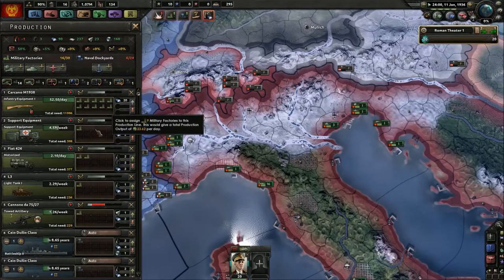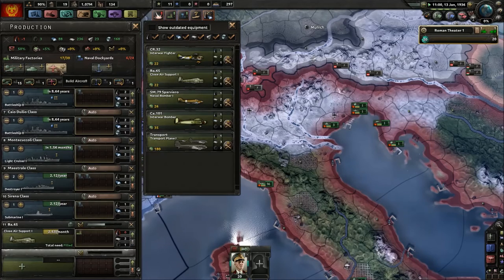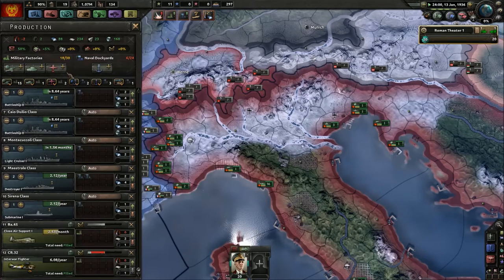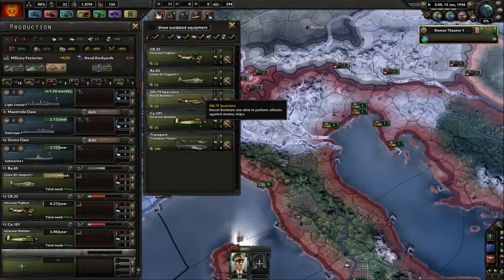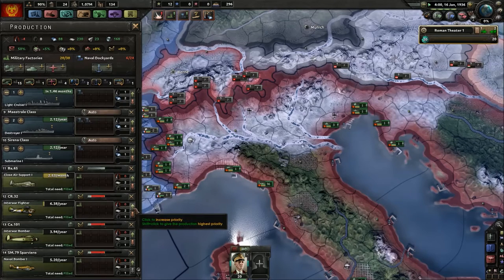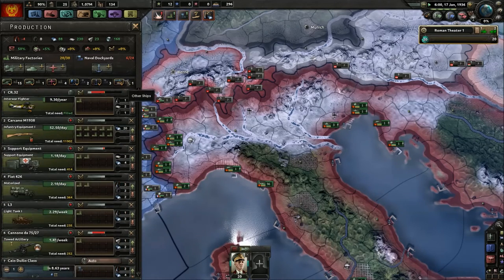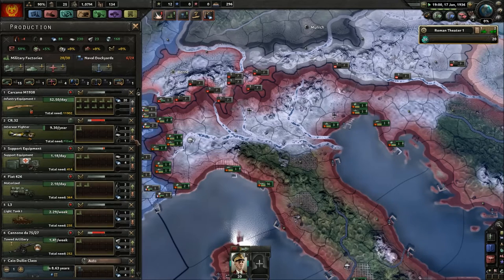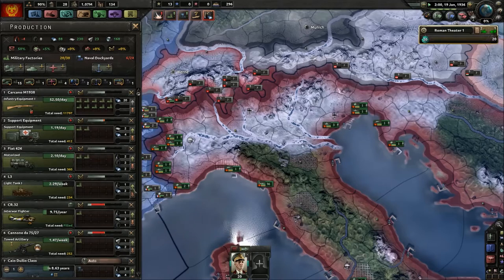A few military factories — we need fighters and bombers, naval bombers too. I'm going to produce interwar fighters. Let's assign each factory some production.